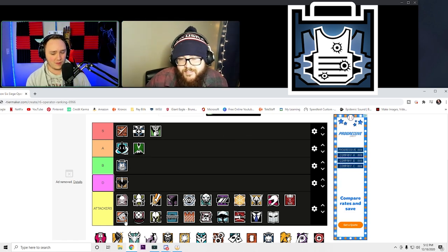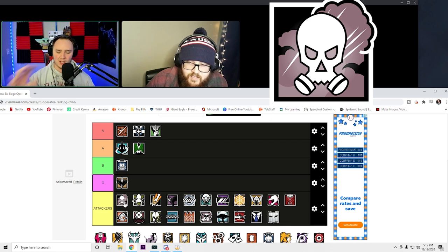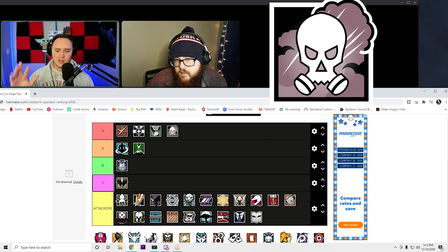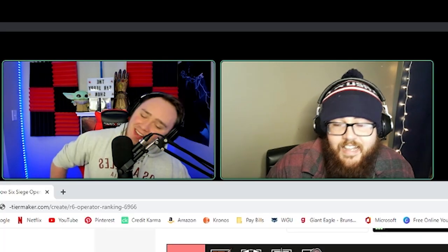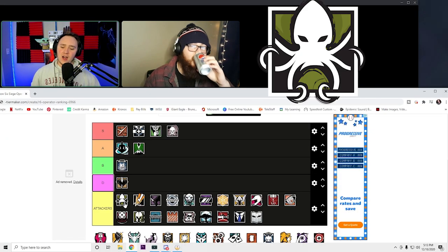Smoke — S tier, obviously. Gas mask and smoke in the background tells you exactly what it is, it's cool. The one thing I'll say is I wish they put a little more effort into the skull icon. This was a vanilla operator, and when you look at Doc and the detail they put into that vanilla icon versus Smoke — Smoke still tells you exactly what's going on though. I like the skull. Smoke is breaking into the S tier.